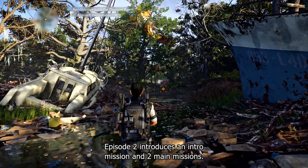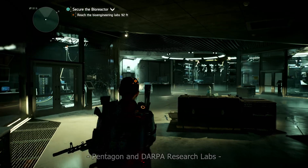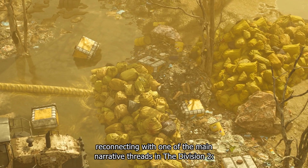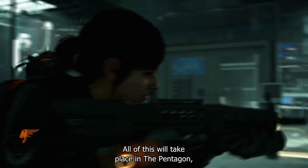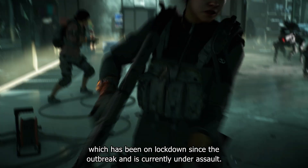Episode 2 introduces an intro mission and two main missions: Pentagon and DARPA Research Labs. Reconnecting with one of the main narrative threads in The Division 2 — the hunt for a cure to the virus that crippled the world — all of this will take place in the Pentagon, which has been on lockdown since the outbreak and is currently under assault.